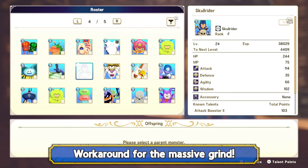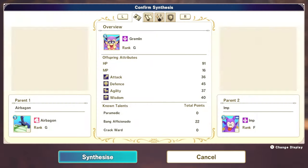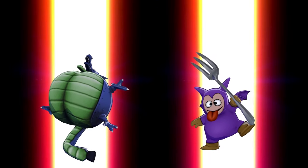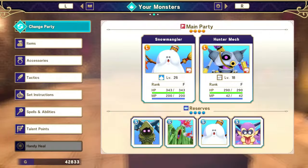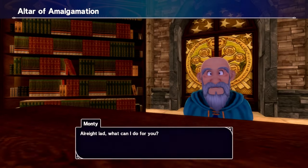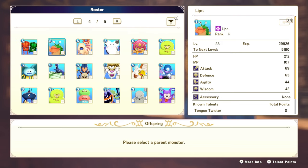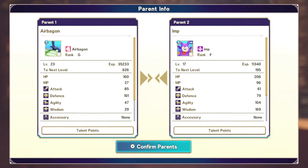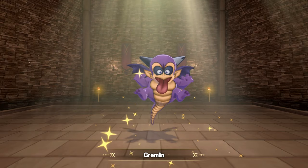Considering it's very hard to get a Shiny for a monster you really want, there is fortunately a way to grind them out — and it's still going to be extremely tedious — but it saves you hundreds of hours: by disabling autosave before synthesizing and reloading your save file before synthesis, trying the combination over and over again until you finally get a Shiny, then saving with the success. This is actually how I got my Shiny in 30 minutes of constantly trying, and this is where the performance issues of Dragon Quest Monsters get annoying, as the loading times and slowness of the game will slow down this process by about 30%.